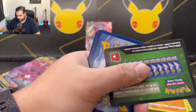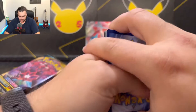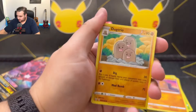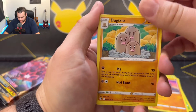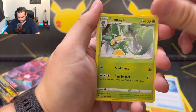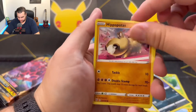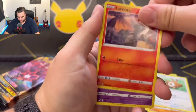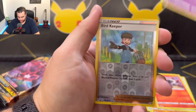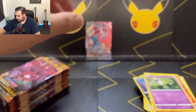A few holos, but could definitely do with another V or VMAX. Dugtrio — very angry looking Dugtrio — Rare Fossil, Semi-Sage, Purloin, Hippopotas — speaking of angry looking Pokémon — Centrate, Larvesta, Mourlul. Bird Keeper as the reverse holo and Vanilluxe as the rare.